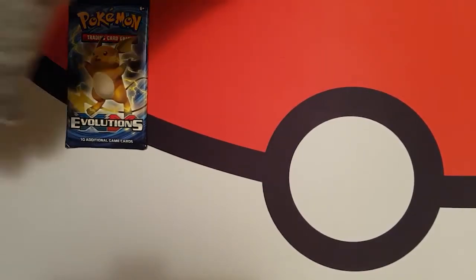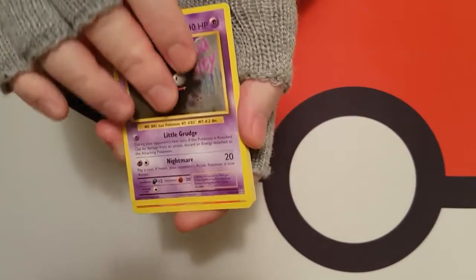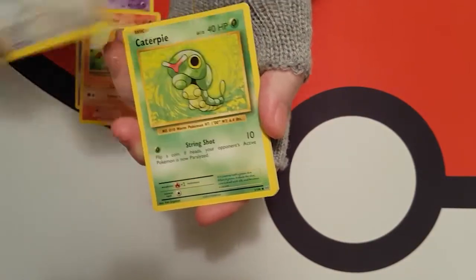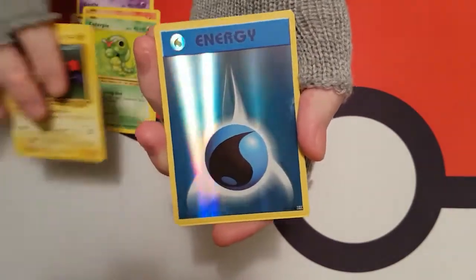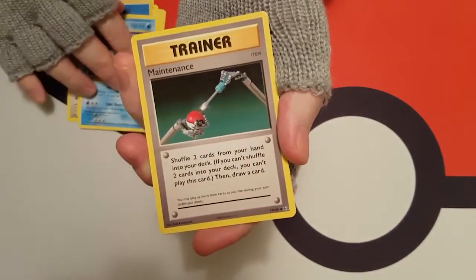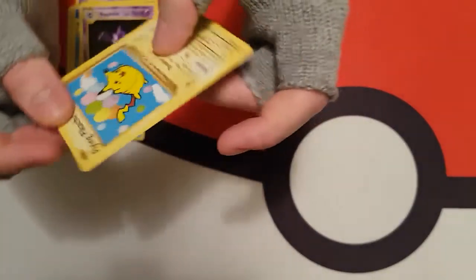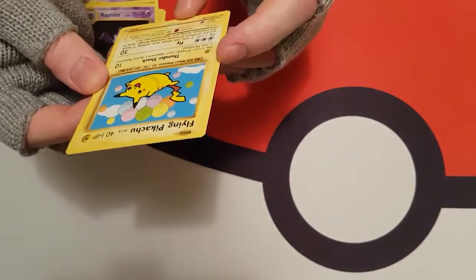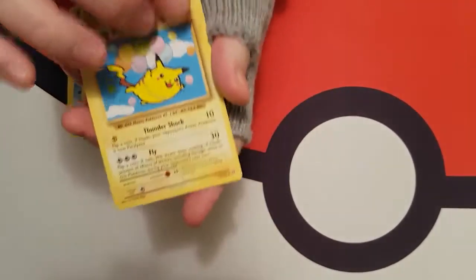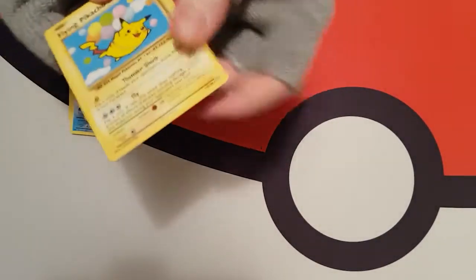Alrighty, on to my favourite — Evolutions. I should just open up a booster box of these. We've got Gastly, Charmander, Rattata, Caterpie, Magnemite, a Reverse Holo Energy, a Dewgong, a Maintenance, a Haunter, and — what's this? A Flying Pikachu! And it's a Star! Cool, that's a nice one. Nice pull for the final pack — a Flying Pikachu Star. I'm definitely going to sleeve that one up.